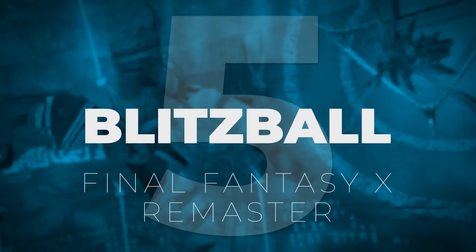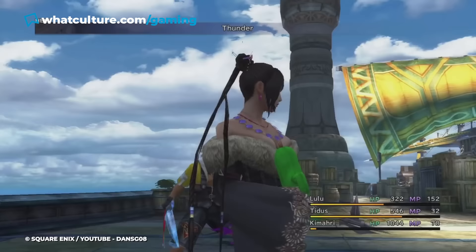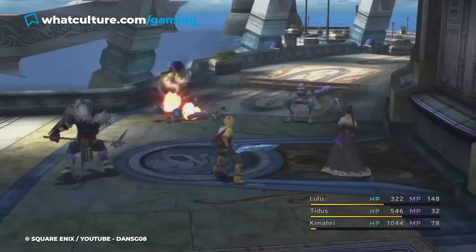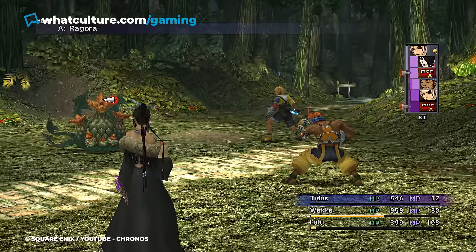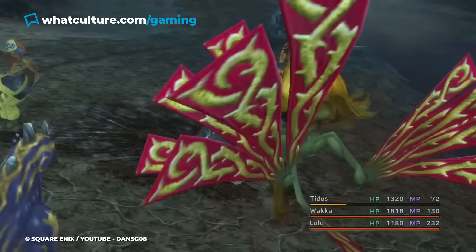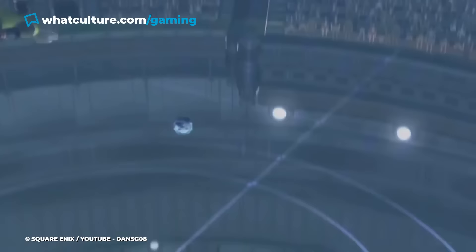Number 5: Blitzball in Final Fantasy X Remaster. Final Fantasy X was an incredible game when it originally released in 2001, and was made even better when the HD remaster hit PlayStation 3 and Vita over a decade later. Alongside an epic plotline, fast-paced combat, improved visuals, a remix soundtrack, and extra gameplay, new life was breathed into this classic RPG. But despite all these new features and enhancements, the remake still forced players to endure the much-maligned sport of Blitzball.